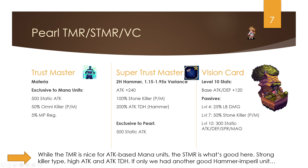Pearl's vision card is the same as Ilazul's — they share it. The TMR is exclusive to mana units with 500 static attack — sadly Angela can't use it — plus 50% omnicolor (both physical and magical) and 5% MP regeneration. It's decent for the mana units that can use it, but being exclusive to that one unit type makes it somewhat limited.